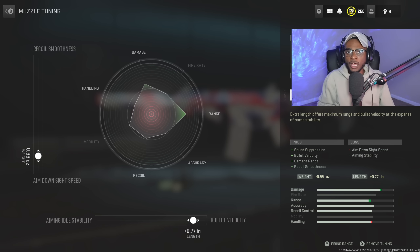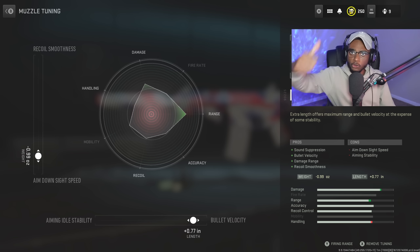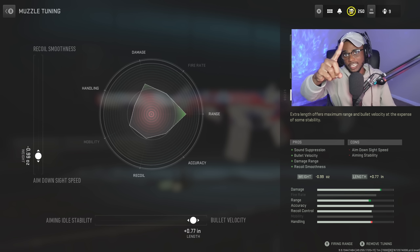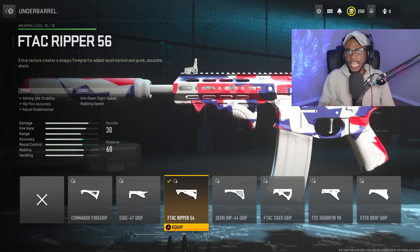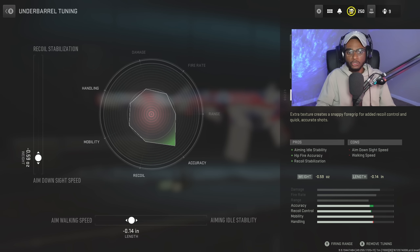Having that sound suppression to run around their spawn is a huge plus — it's going to make getting higher streaks, potentially a nuke, a lot easier. For the underbarrel, we're going to rock the F-TAC Route 56 to smooth out that recoil pattern, get added aiming stability, and hip-fire accuracy. Tune it by bumping up aim walking speed to negative 0.14 and aim-down-sight speed to negative 0.59.